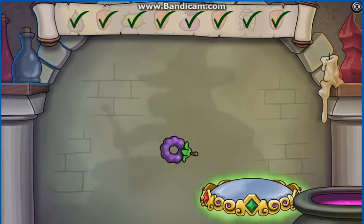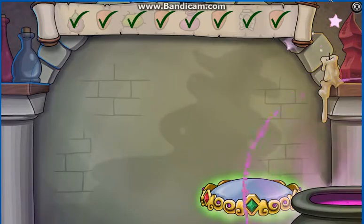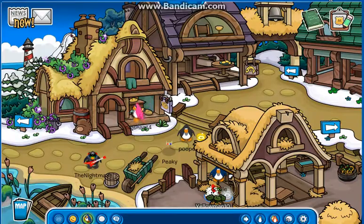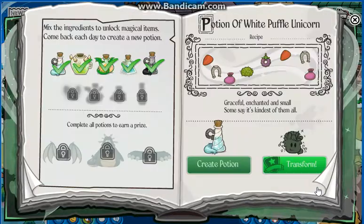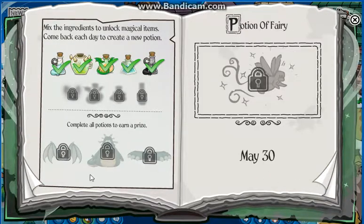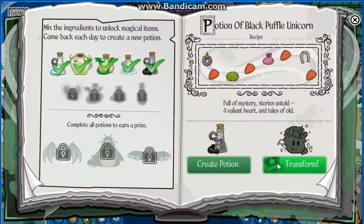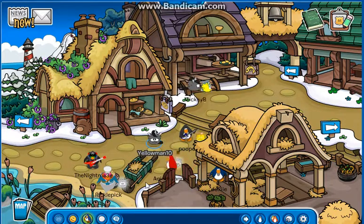And with that, we have successfully created the potion! Now we can transform into the Black Pebble Unicorn. Oh wait, that's the next page. Alright, transform. And I actually look really good. Wow, really good indeed.